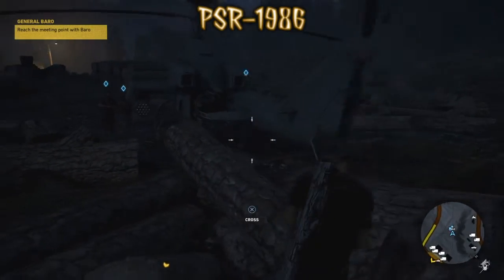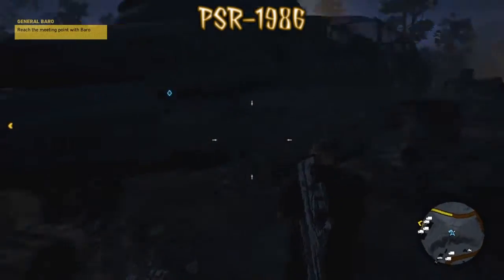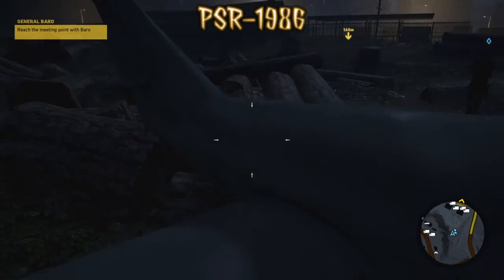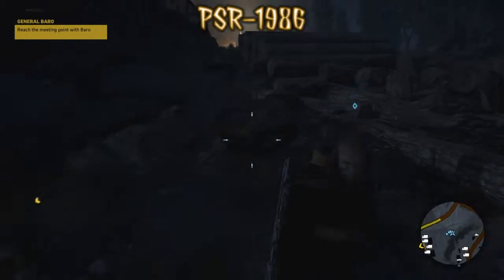Hey guys, PSR1986 here. Just wanted to show you a little glitch that I came across last night. This is the helicopter that looks like the Blackhawk, and the tail fin is not connected to the helicopter. Don't know how it happened.